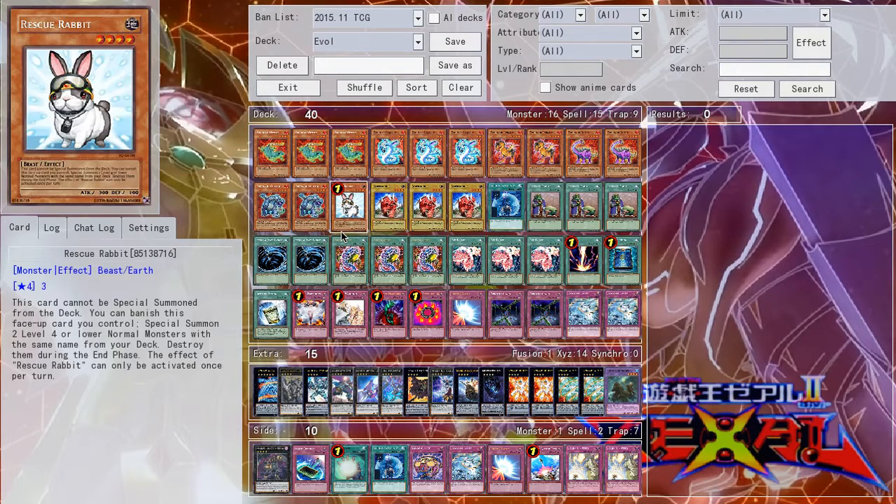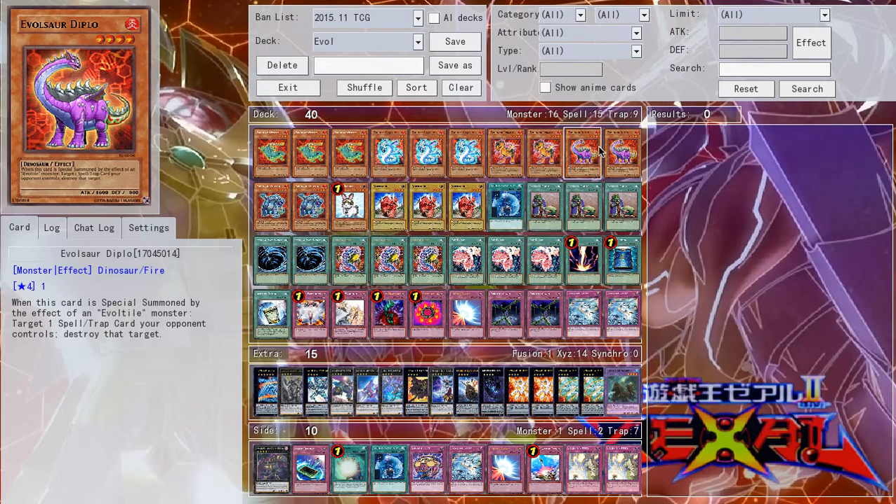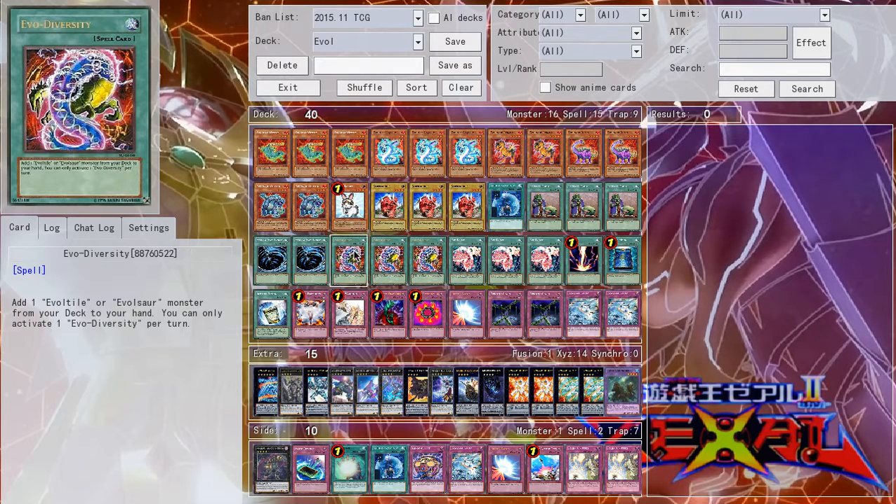Triple Upstart Goblin, because you want to open Westlow, or Rabbit, or some sort of decent play as often as you possibly can. It's really important when you're going first in this deck that you open with something — otherwise you're not going anywhere. Double MST: if you find the room, you can up this to three. You don't really have to because you have Diplo, but it's also kind of convenient sometimes. You can also just side a third one if that works for you.